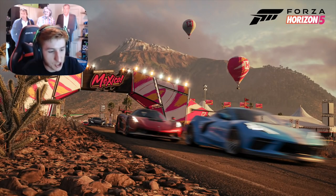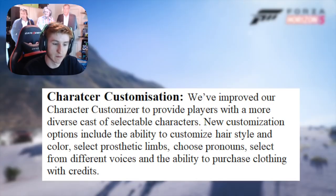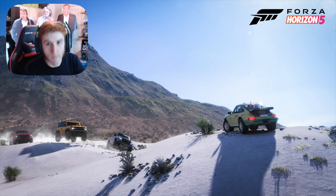Now a bit about character customisation. They've improved the character customiser to provide players with a more diverse cast of selectable characters. New customisation options include the ability to customise hairstyle colour, select prosthetic limbs, choose pronouns, select from different voices, and the ability to purchase clothing with credits. Different voices are interesting — that means our Horizon players are actually going to talk and not just stand there listening to the dialogue. Sounds amazing.